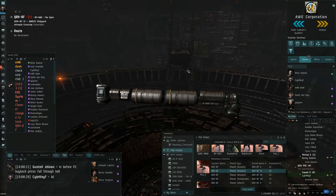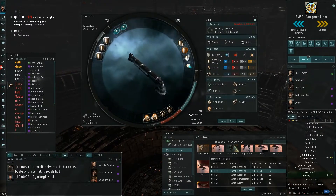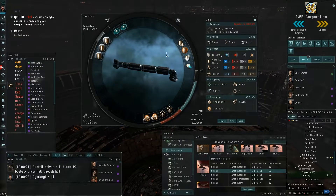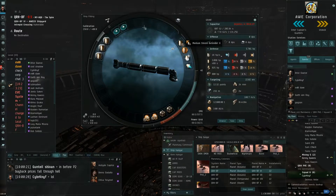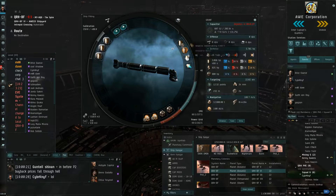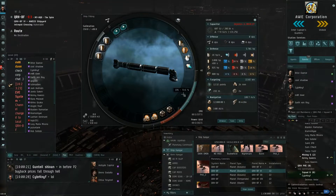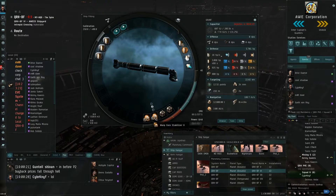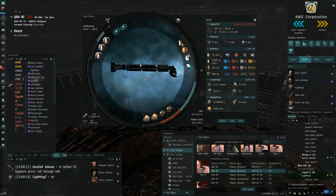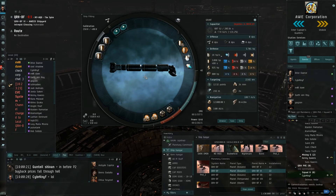I forgot to explain one thing: the Epithal is the ship you'll want to use for PI. If you have combat skills and can fit it, this is how you want it fitted for operating in a camped system. You have a nice buffer tank, a speed mod, smart bombs to kill drones sent after you, quick maneuvering, and you're double-stabbed. I don't even worry about someone being in local — I just go out and do my PI anyway. That's all of my PI skills.